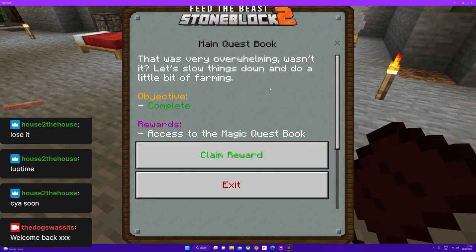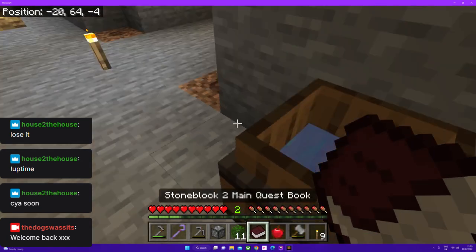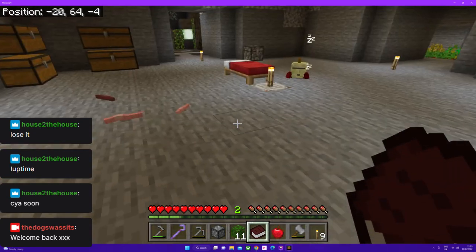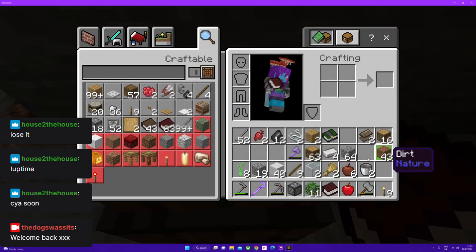So what was our quest while we are waiting for that? So we have now got the magic book. Since we are in the farming mood, why not make things a little easier and make a botany pot - we are there already, cool.